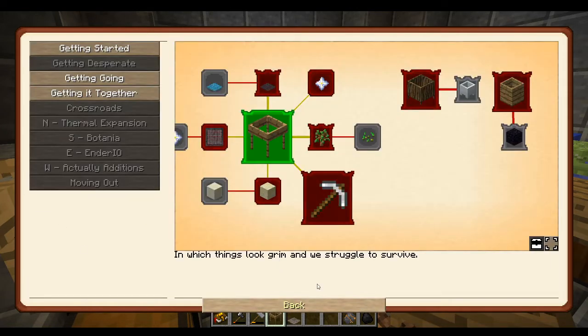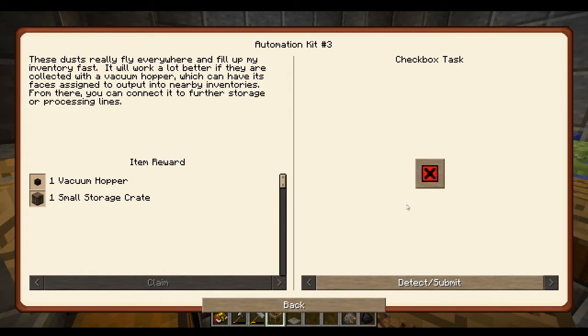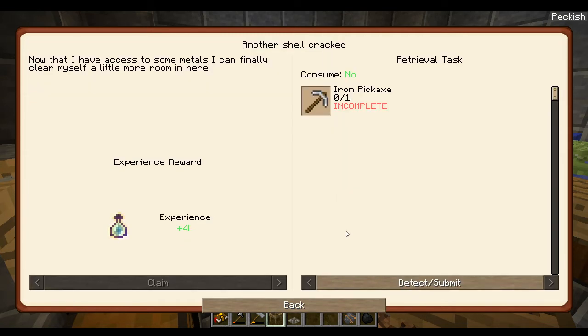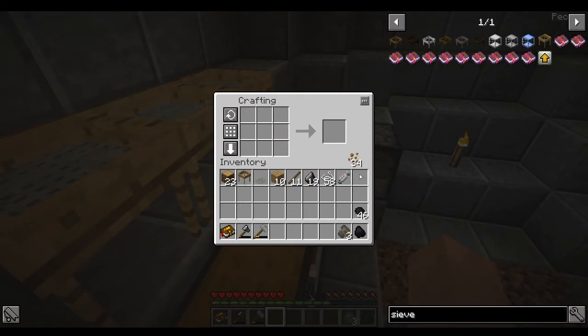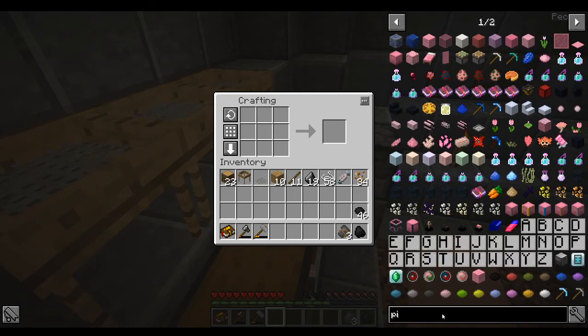We got sand, another shell crack, and these dusts that fly everywhere. This is one where we get a sweet reward - let's wait on that. Sand: 'Although I've been having good luck getting basic ores from gravel, hammering it down to finer sand may let me catch materials getting past me now.' We can get black quartz, cactus seeds, or ancient spores. Now that I have access to some metals I can finally clear more room - iron pickaxe, that's where we're headed. Let's make sure the recipe is the same - it's not. We need three iron nuggets and two baguettes. Two baguettes?!